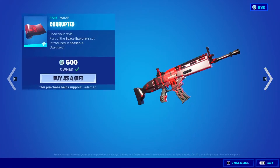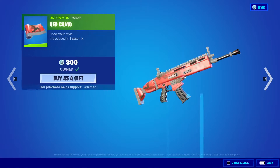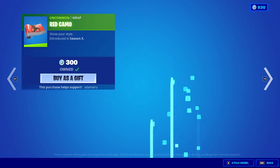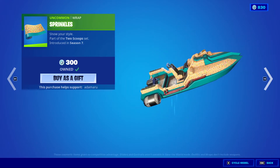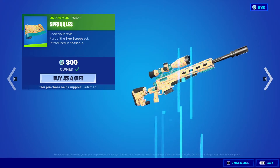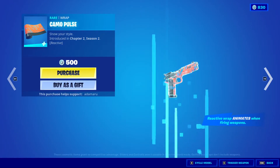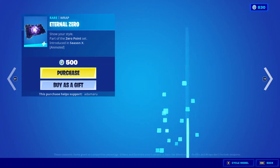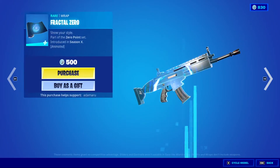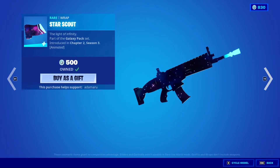I remember when a lot of people cared about Motical — I really like Motical, I'm a huge fan of that loading screen so I do use it a lot. Corrupted, Red Camo, Sprinkles — love Sprinkles. Camo Pulse, once again I think it's one we haven't seen in a little while. Eternal Zero, Fractal Zero, and Star Scout.